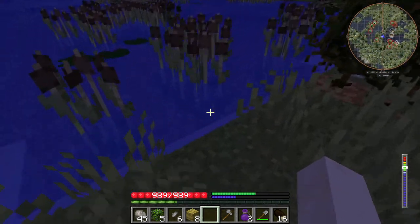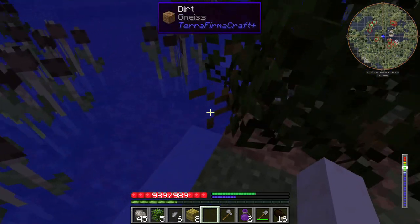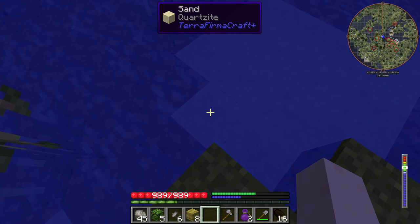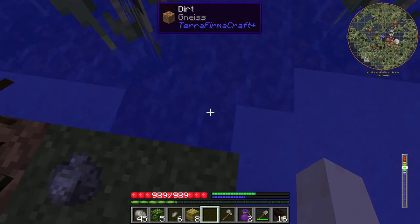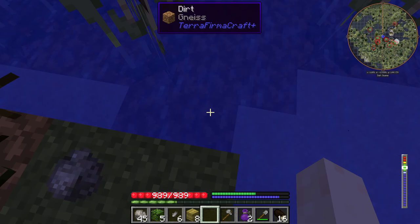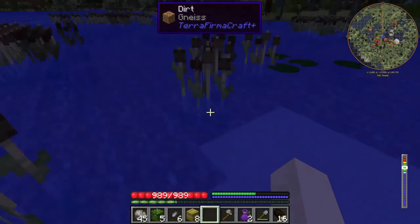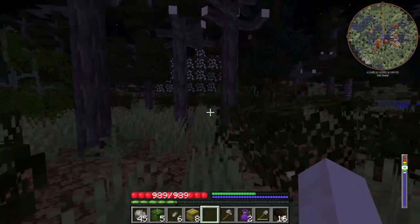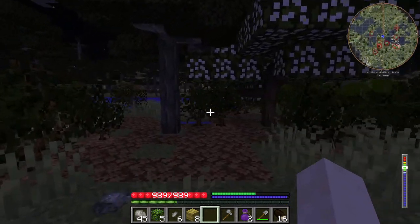Let's get a drink. Some of this will be salt water and that's fresh water over there — I don't know why it spawned like that, it's a bit weird. Might have to try and fix that later on. Let's keep going and see if we can find some clay.